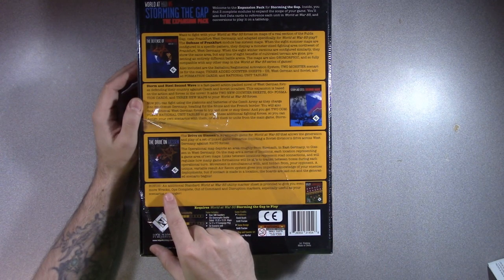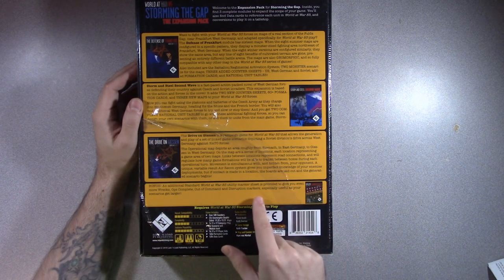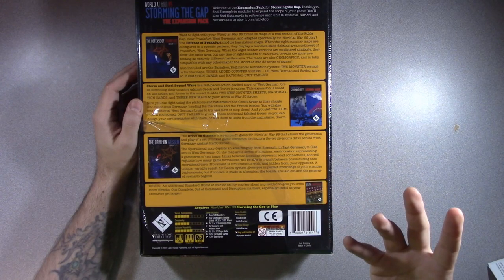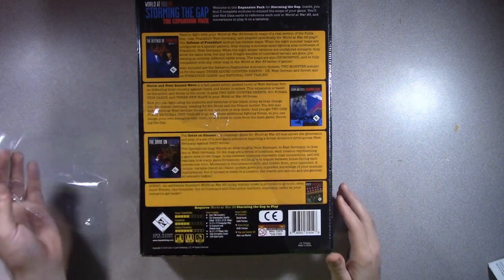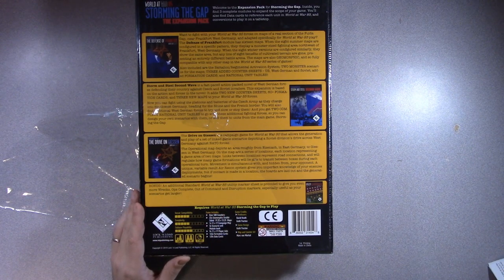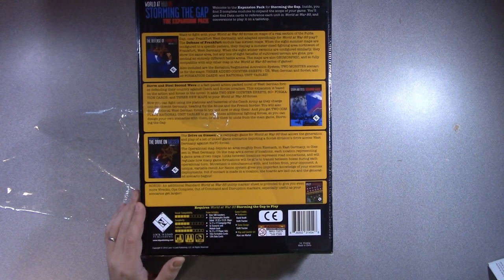Then there's a bonus - we already looked at that from the unboxing. It's got a utility marker sheet - more admin type stuff, admin markers. So what does it come with? Over 500 counters - almost as many counters as the base game, which had over 600. You got a total of 22 geomorphic maps, these are 19 - almost 20 by 14 inches, it's a little smaller.